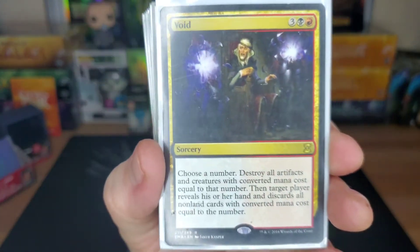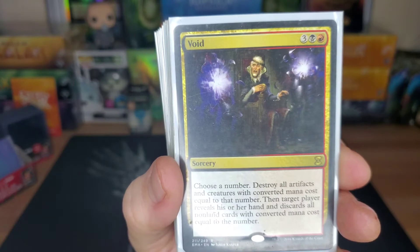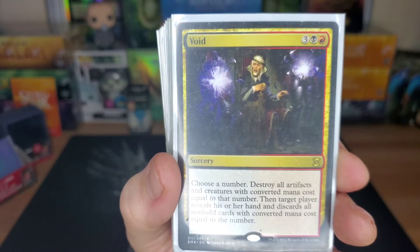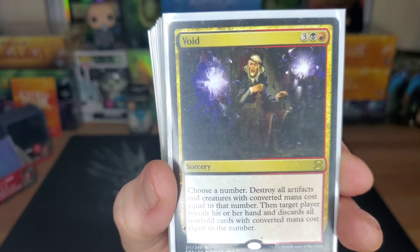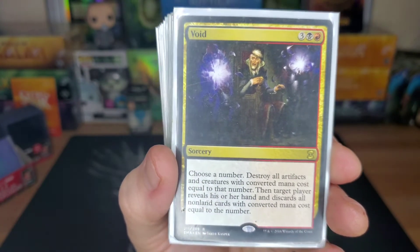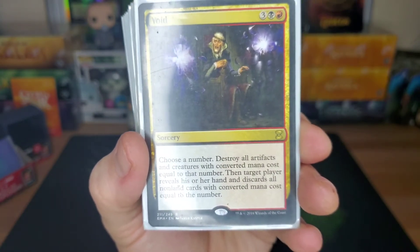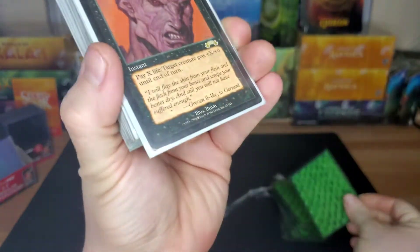Void — new to me recently, five drop. Choose a number, destroy all artifacts and creatures with converted mana cost equal to that number. Then pick a player — they reveal their hand and discard all non-land cards with the same CMC. If everybody has a Sol Ring but you, just pick one and everybody's Sol Rings are gone. It's a lot more powerful than it seems.